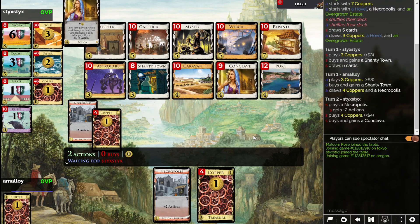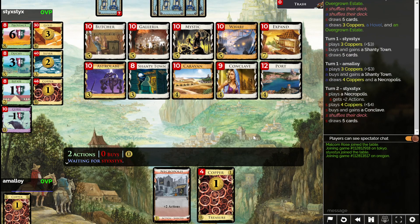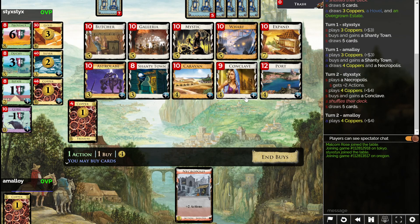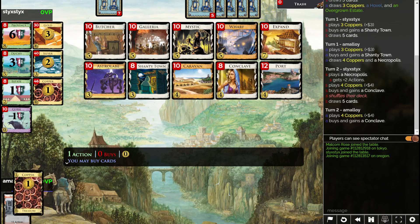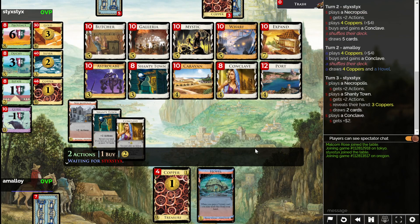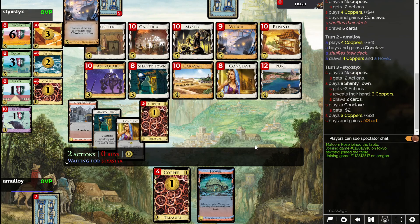Why not? Because if they collide, you can just play the Conclave first. Even though it's not a terminal — well, it is a terminal, but it's not if you manage to play something you don't have a copy of. So I'm gonna want buys eventually.